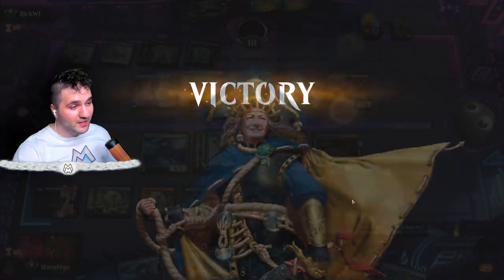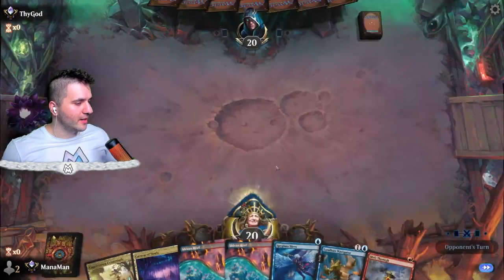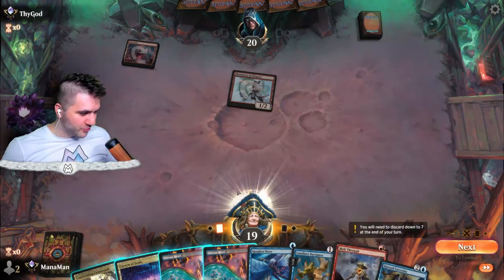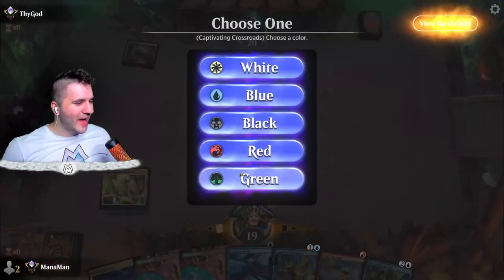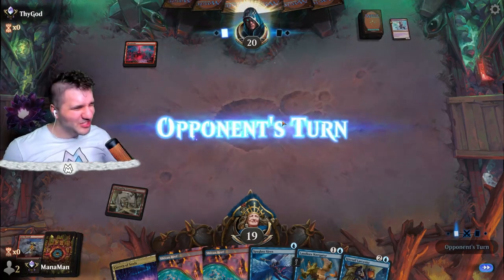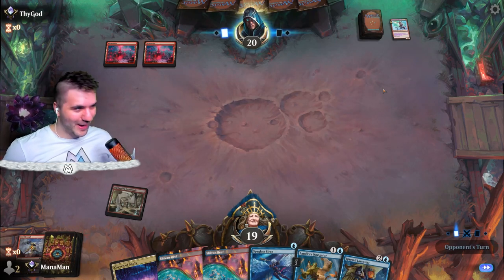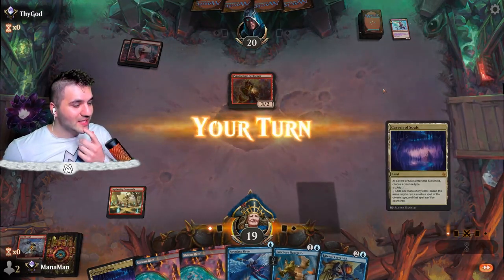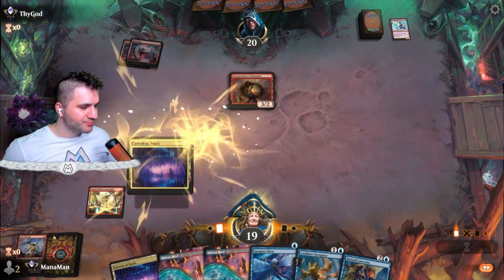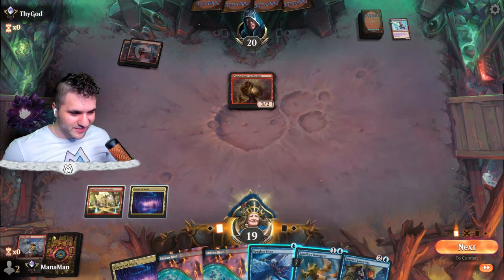Thy God — hello! Mountain and a Monastery Swift Spear — that's why I'm glad I'm running Melt Through. Let's not go for Shivan Reef since I want to pay for Melt Through. Melt Through on the Swift Spear feels pretty good — nice, clean, efficient. We'll get rid of you before you do anything crazy. Hopefully we slow down their firepower here. Pyrotechnic Performer — how bad is that? I don't think it's that bad.